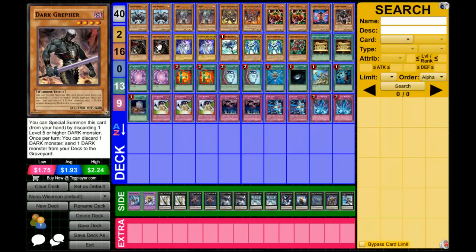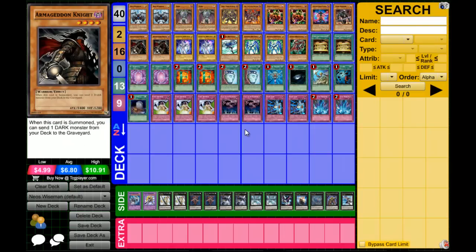Of course we've got our Armageddon Knights — he is awesome. When he's summoned I can send a dark monster from my deck to the graveyard. I'm not sure if it'll always be Yubel; it really depends on the hand. If I've got a Limit Reverse and I'm ready to go, maybe sometimes I need to summon Terra Incarnate and stall, I'll drop the Yubel — but I'll probably lean towards dropping Dijun or Necro Shade.